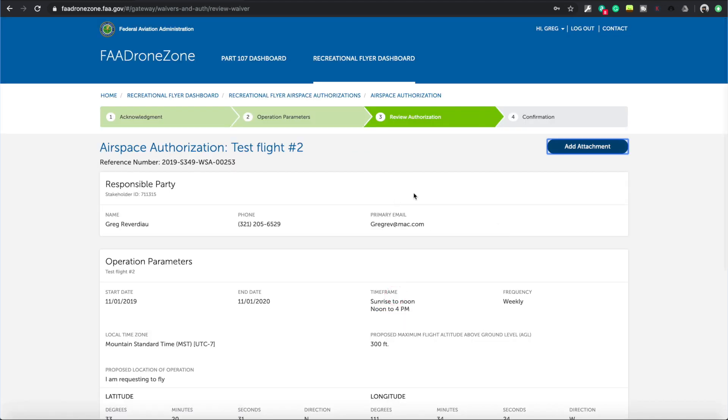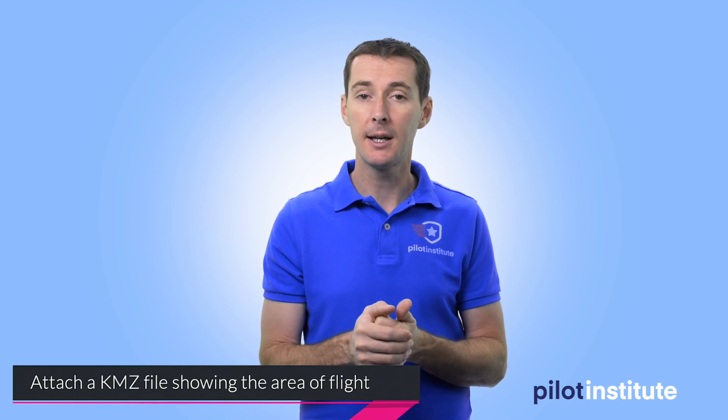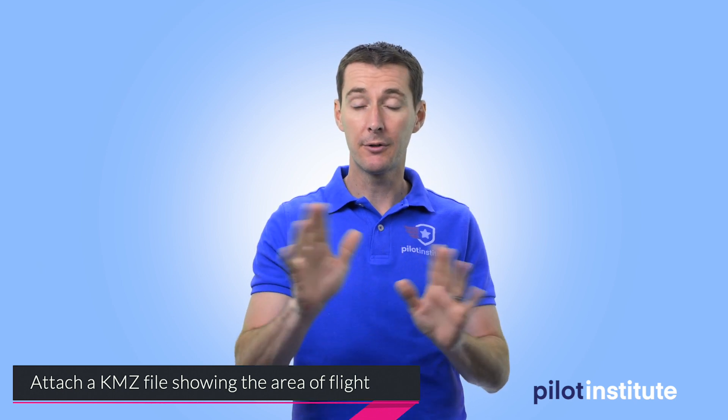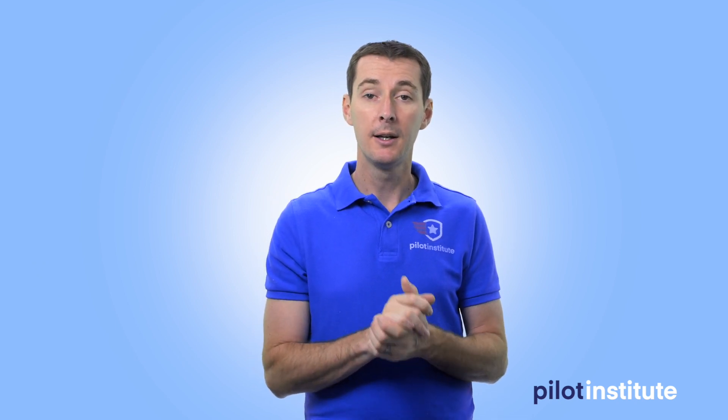When you're done, click next. Here you can attach a file if you want - if you have a specific flight plan, you can attach it as a KMZ file which the FAA can open and load into their system. If you're not familiar with KMZ, don't worry about it. Just review your application and click submit. Your application goes to the FAA, takes up to 45 days for approval, and hopefully you get approval for an extended period of time.